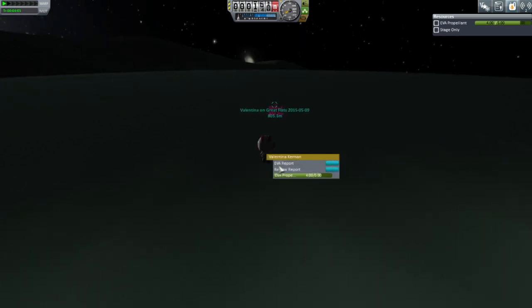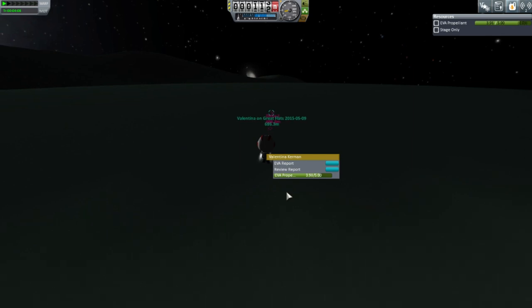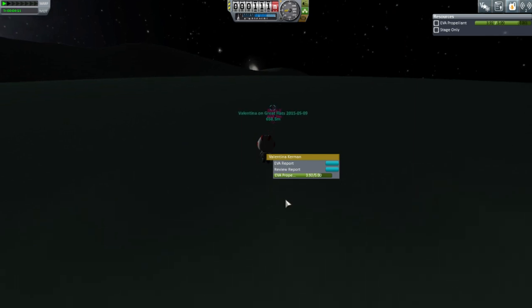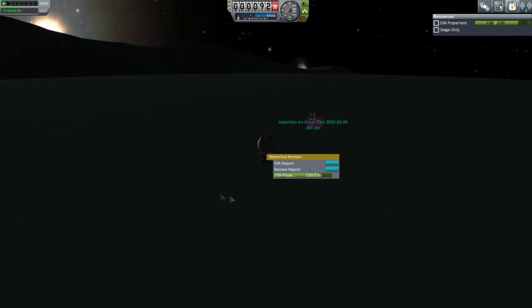EVA while flying? There's no point — we've gotten all the biomes already, and we can't keep more than one EVA at a time. So we've gotten the biomes from close to Minmus, in space near Minmus. It's really dark now.